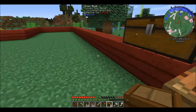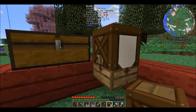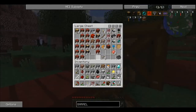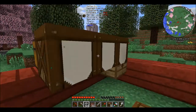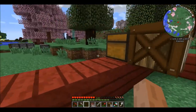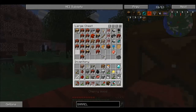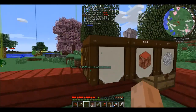Basically, how these barrels work is — let's grab some cobblestone. We'll just use the cobblestone we have in our inventory. You grab cobblestone, you right-click on it, then if you double-click, it takes all the cobblestone out of your inventory and puts it in there. You can do that with any materials, but it only stores the one material. So let's take all of this cherry wood that we have — I have a lot of it. Five stacks right there.